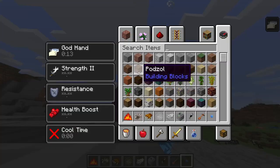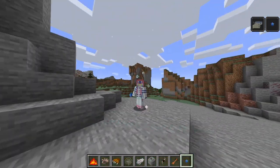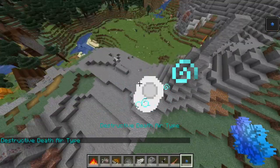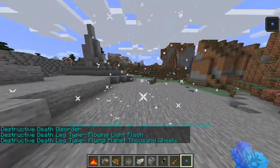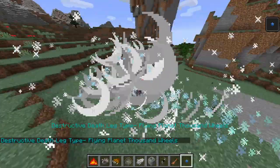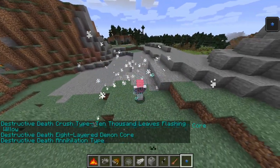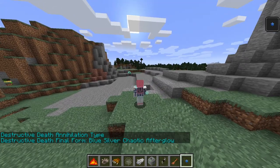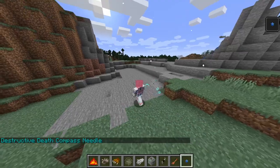Now we got my boy Akaza — we've been using the skin, let's pull out the full Akaza mode right now. First we activate it. Then we have air type, flowing light flash, flying planet thousand wheels — dang. Then death crush type, ten thousand leaves flashing, eight layer demon core, annihilation type — my M1s are buffed now. Final form, blue silver treasure type. And of course activating the needle — that looks pretty sick, I have to admit. Akaza's demon art.